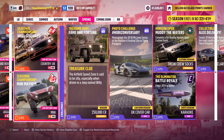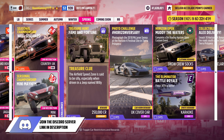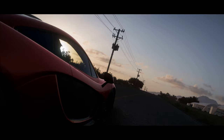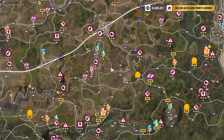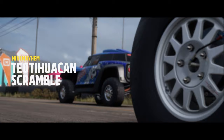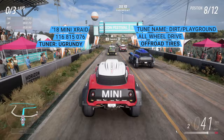I've got two cars set up — they're actually the two in the little thumbnail there for the race, but I've got tunes on them. We'll jump into the championship and see what races we've got. Okay, so we're going to start with three circuits — gross. Our first race is the Theo something, and we're jumping into the 2018 Mini X-Raid John Cooper Works X-Raid.